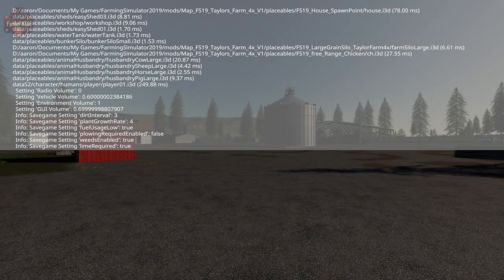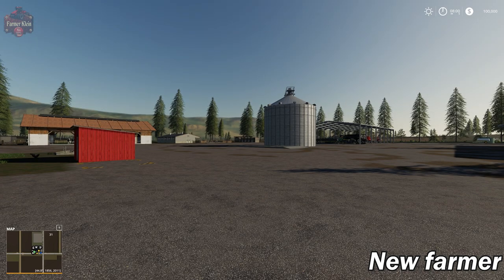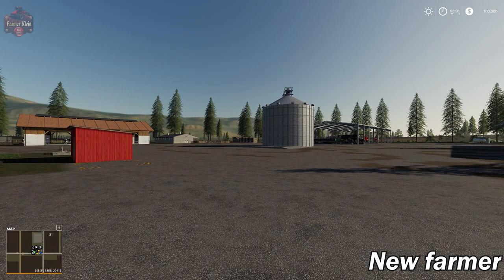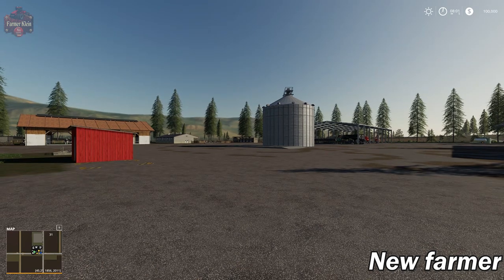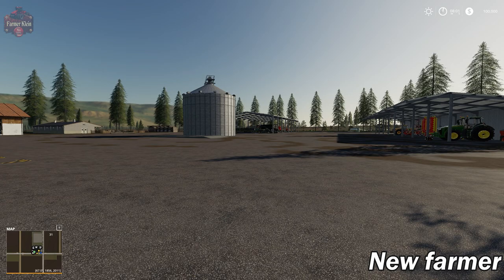There we are, the map has been loaded up. This is our start point. I will tell you, if you do play this map on farm manager mode or start from scratch, the buildings you see here at the main farm are gone, including the animal areas. But interesting enough, the equipment — or at least some of the equipment — remains.